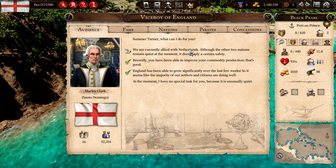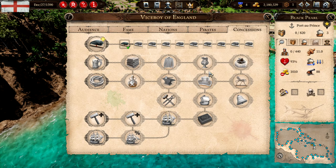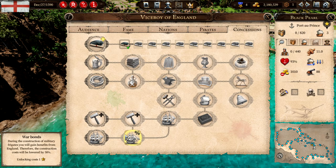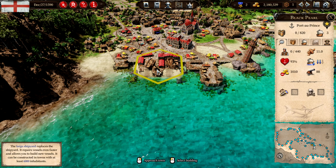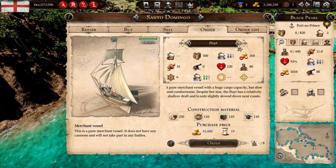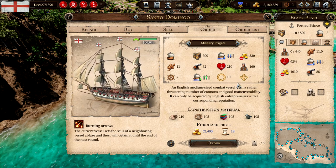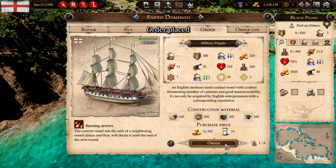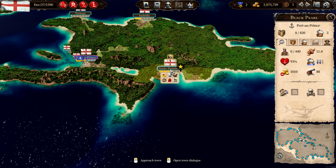We're gonna go here and we can use three of our fame points so we can build proper warships. Should we go with these? These are pretty large. Let's use two — we buy those, then go to the shipyard and go to the order. Winter frigates: 160 men, 32 guns. Let's order two. I think that will be fine. Then let's sail over here to Santo Domingo with the Black Pearl.